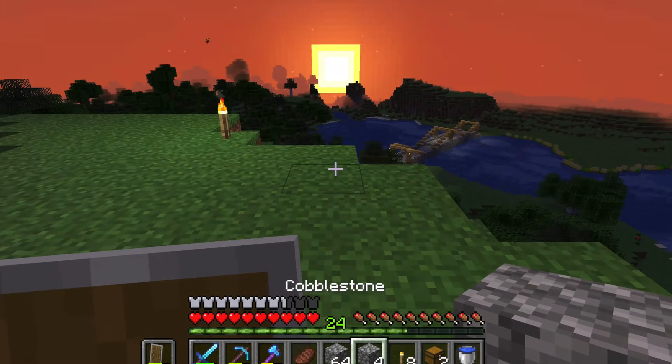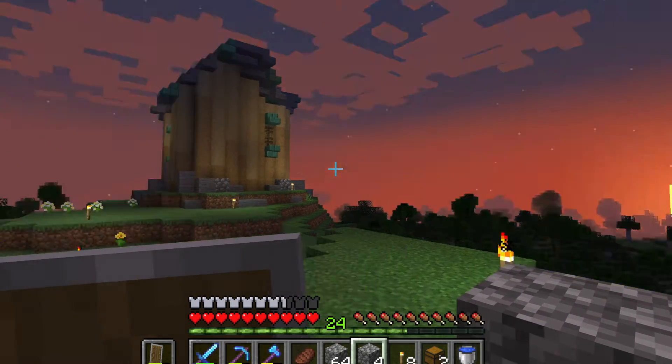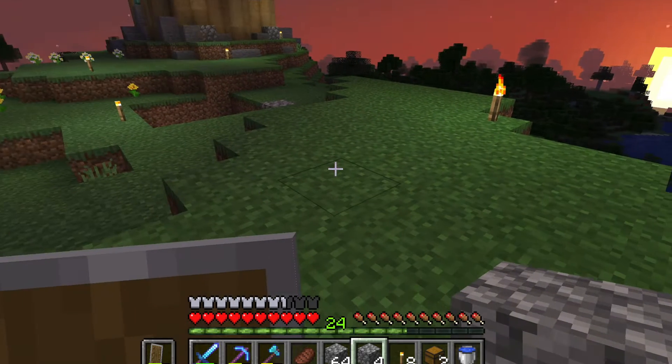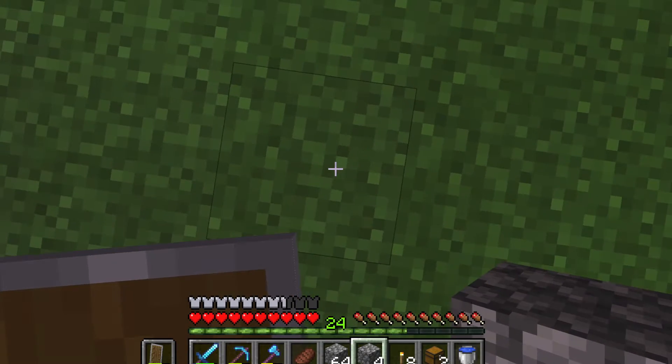This iron farm is going to make use of iron golems that are going to spawn when villagers are nearby. There are villagers over here as well, but they're not going to spawn the iron golems — this is going to be what spawns them in. So we need to go eight solid blocks high.